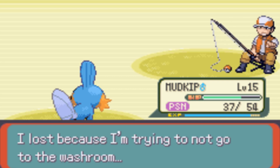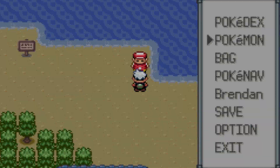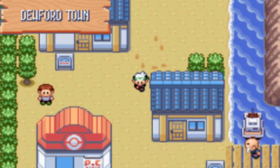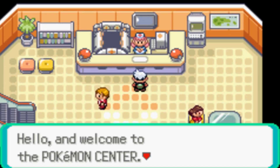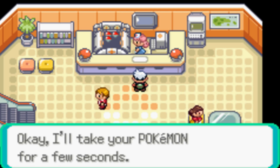Mudkip almost reached level 16 — its evolution! That's bad because now I have to heal my Mudkip. Yeah, back to the heal scenario I go. This was when poison effects were still being a pain, so what can I say? Let's heal the Mudkip, let's heal the team again.